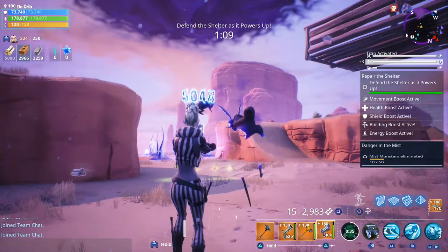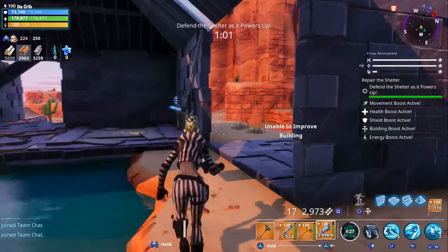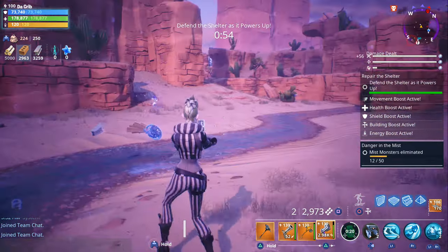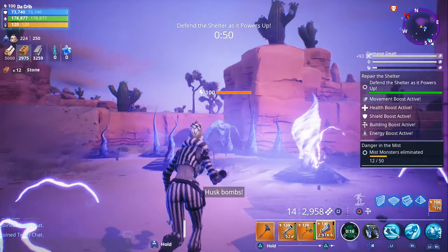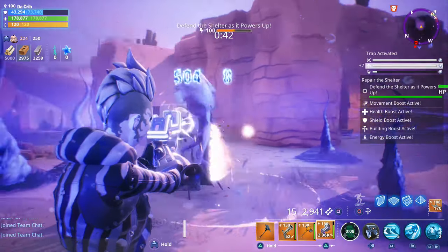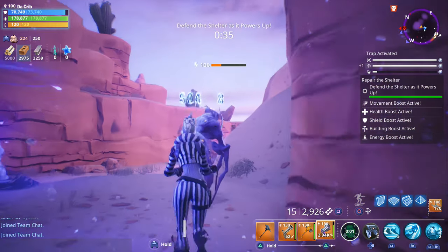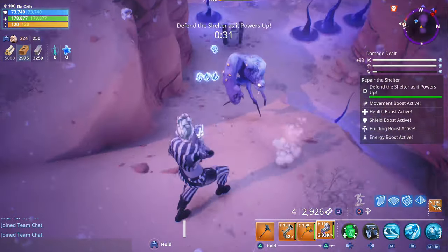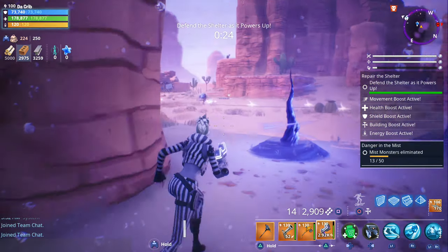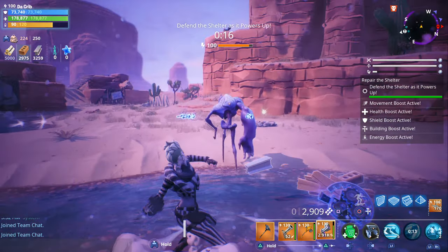We've had quite a few people request gameplay with the Krypton Pistol, so that's why we're uploading it today. We'll get gameplay with the Ghost Pistol as soon as it becomes available. Let me know in the comments which weapons you'd like to see gameplay of next. The main things I don't like about it are that it uses energy ammo requiring bacon to craft, you have to tap the trigger every time to shoot, and the reload speed is pretty mediocre. It's not really one of the best pistols in my opinion, but it does look pretty cool and the fire rate is good.